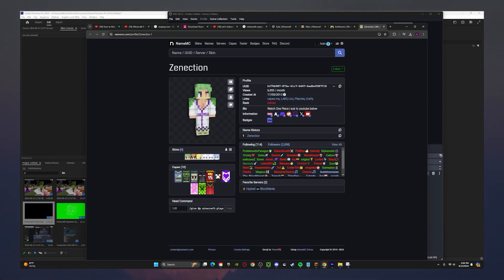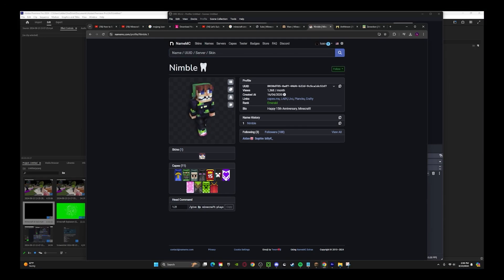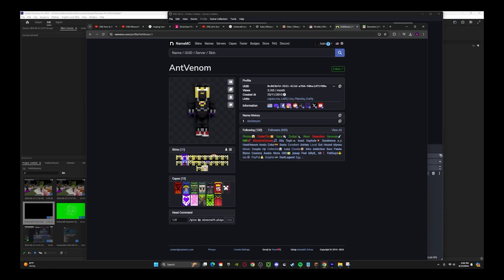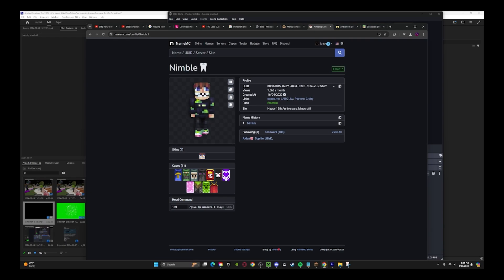So if I had to say the top rarest accounts right now: I keep finding more and more. There's Nimble, Zinection, and Mark — with Mark being number one in the world. If I had to put a number one most valuable account in the world, with every single cape that makes it rare, it would have to be Mark as the top tier. And the lowest tier of this group would be Nimble, since they basically got every single cape besides the 2011 Minecon cape.